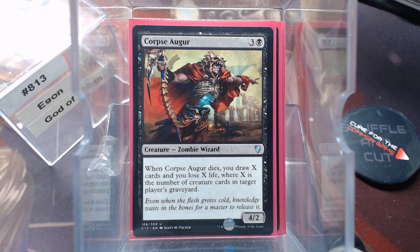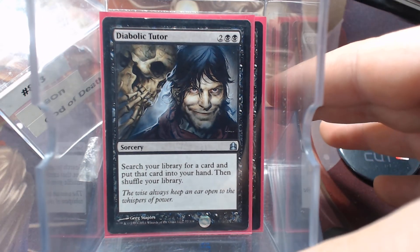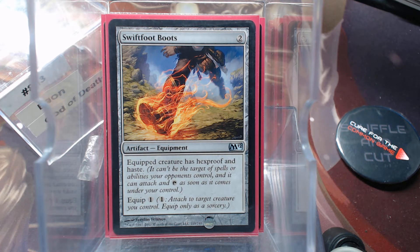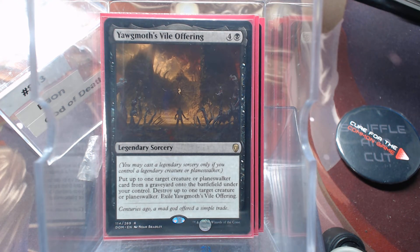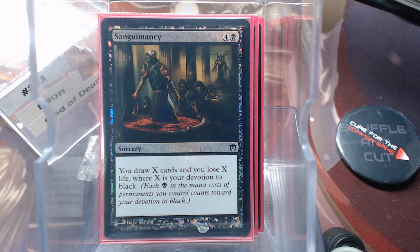Let's cover the weird category before creatures. Final Parting is a beautiful tutor — it puts one card into hand and one into the graveyard, the two places we want cards with this deck. Of course there's Diabolic Tutor. Boneyard Parlay, because things are going to die. Swiftfoot Boots to protect our commander. Yawgmoth's Vile Offering to get a creature back and kill a creature. Sanguimancy — draw cards and lose life — pure devotion to black.